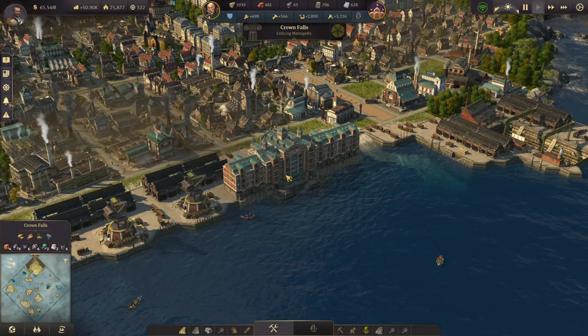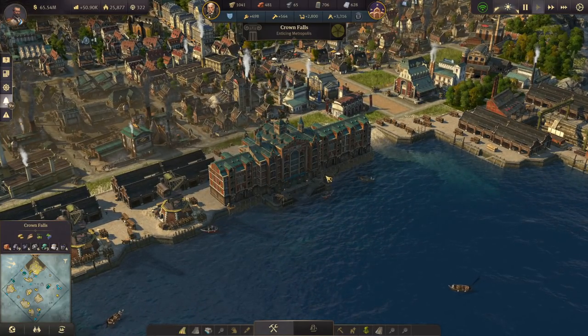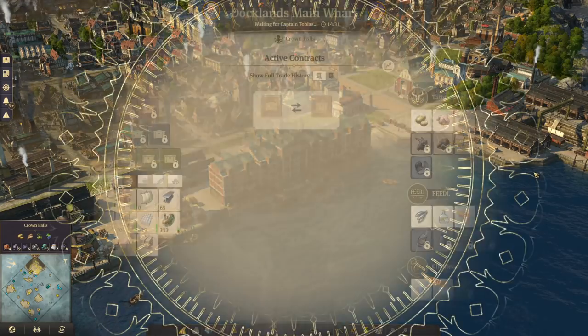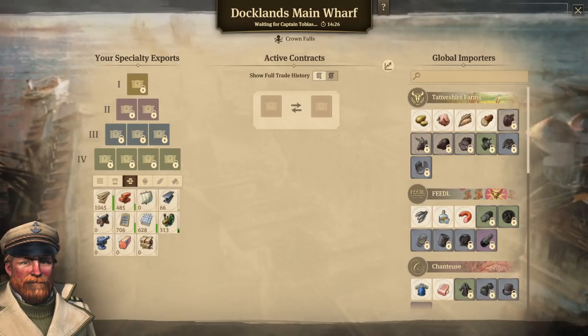Let's take a look at a brand new Dock Wharf that I just built and plopped down a few depots on just to make it look nice. When you first build the Docklands Wharf, you're going to have a very limited selection of goods that you can import. It doesn't matter if you build it at 250 artisans when it first unlocks or in a city with a million investors — what you can import is extremely limited at first.